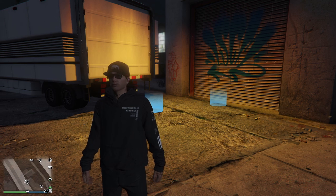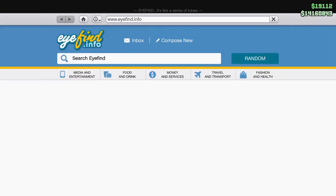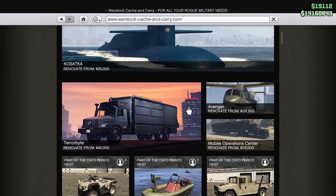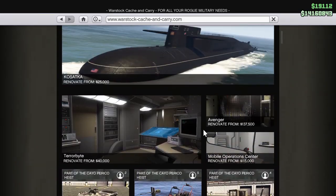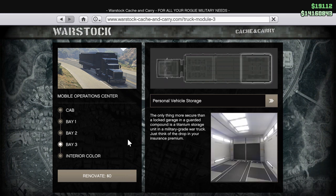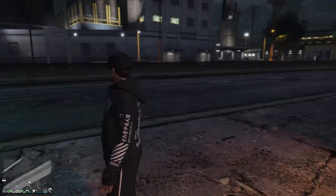The first thing you are going to need is a MOC. Open up your phone, go to the internet, go to Warstock Cash and Carry — the MOC will be right at the top. If you do not have Bay 3 already, you will need to go to Bay 3 and get the personal vehicle storage.